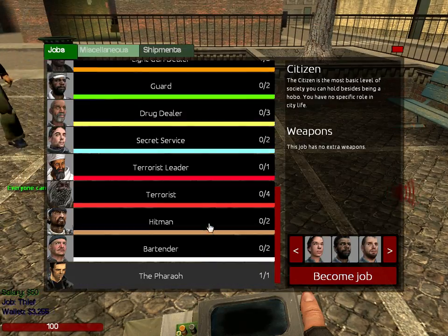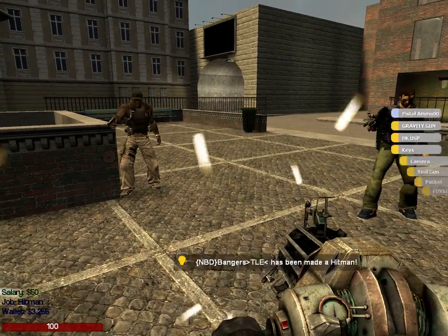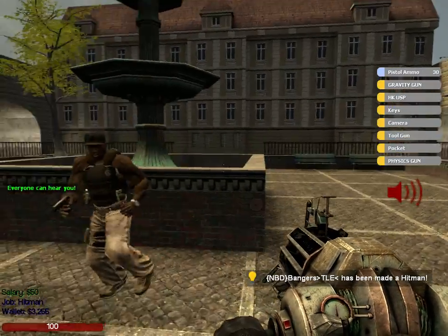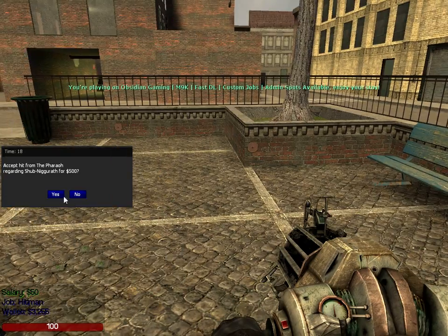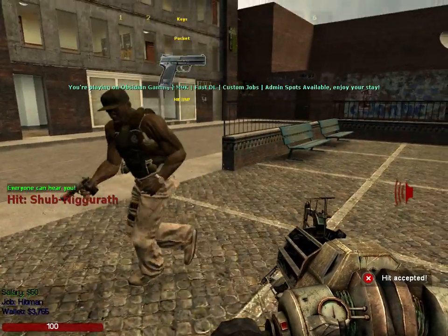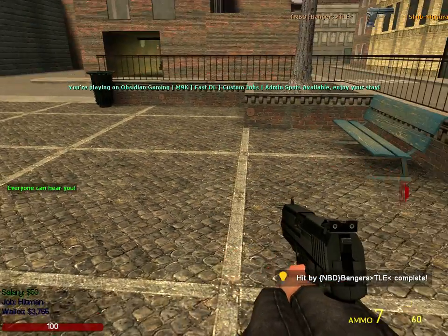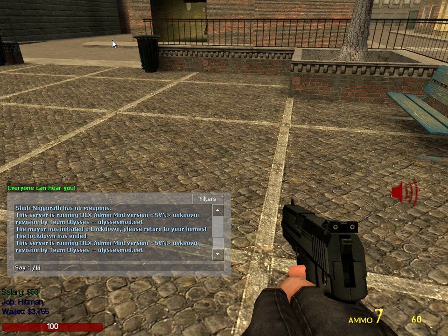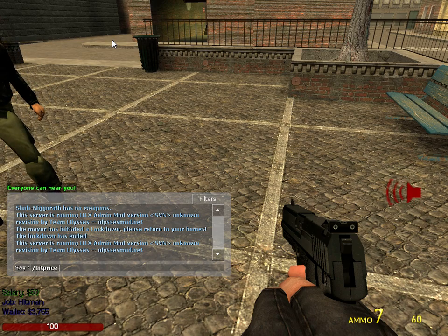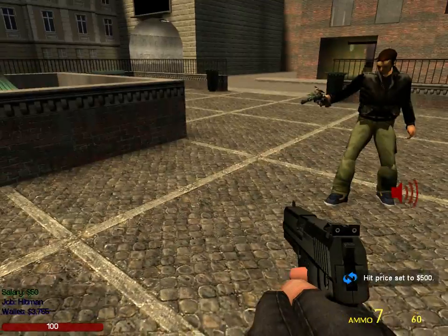Then there's Hitman. Once voted in for Hitman, someone can place a hit on a target — for instance $500 to kill Shub. To set the price for people, it's normally $200 to start. Just type /hitprice and then the amount you want, so I can lower it to $10.